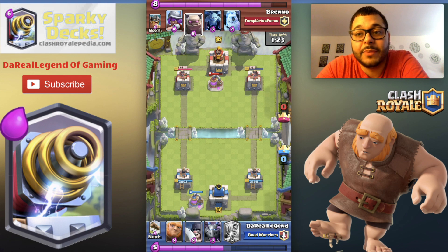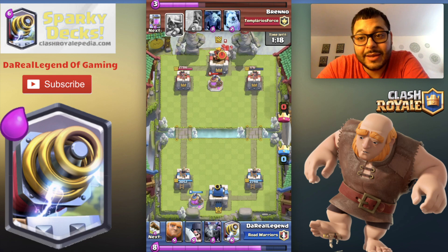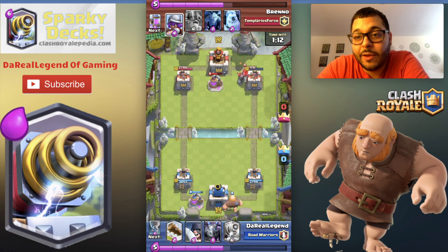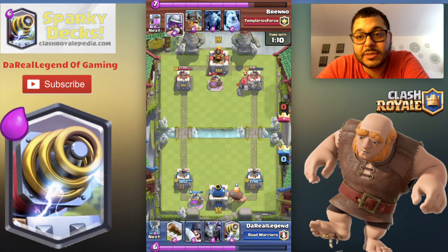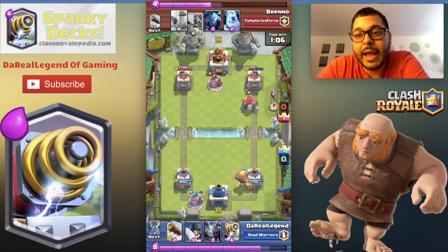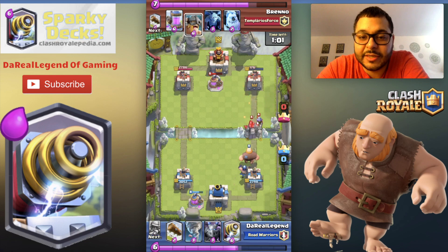Especially the Executioner, which I call the Medikin. Now because the elixir count is high, I use the Elixir Collector. To take care of any hordes on the ground like Goblins, Spirit Goblins, Skeleton Army, and the Goblin Gang, we've got the Log.